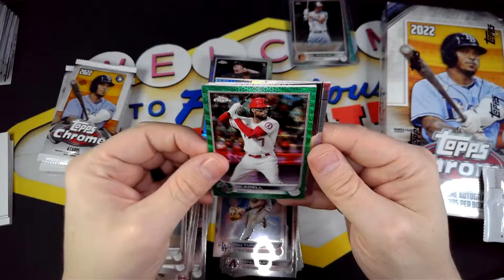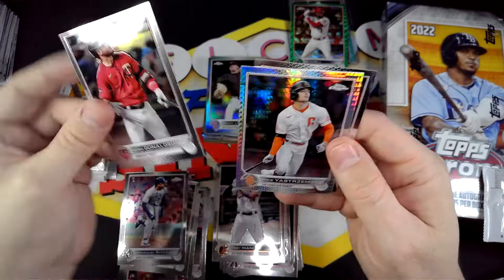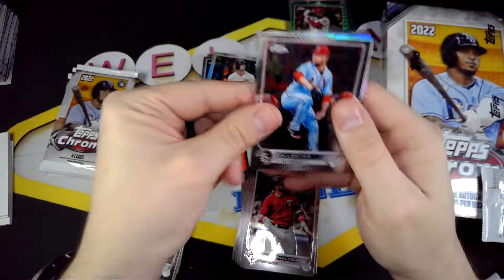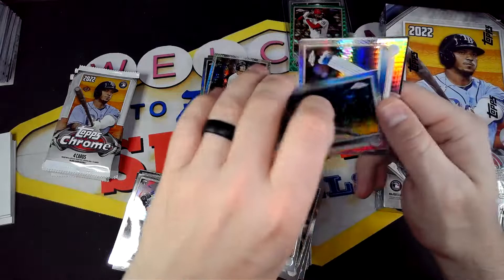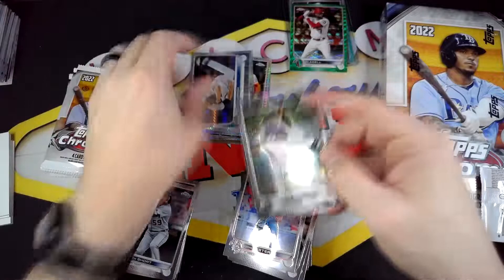Trey Turner. We do have color — Joe Adell a green wave, out of 99. Not too bad. A base Trey Mancini. Yeah, there are seven cards in here. Yastrzemski prism and then Zach Short rookie. At least we got our cards. Pretty weird that that could happen, but at least we didn't get shorted. And we got a short print of Ryan McMahon — a negative. It's numbered 67. It's just a negative, weird that they put it backwards, but pretty cool. And then a nice prism of Jacob DeGrom.